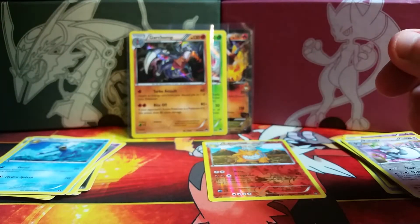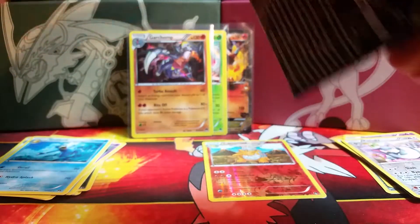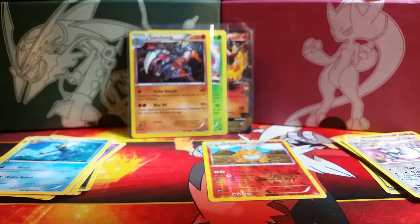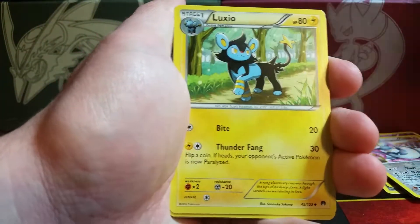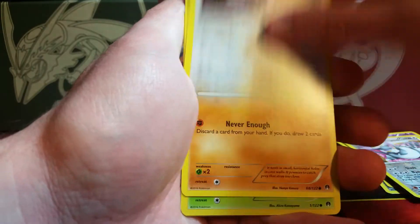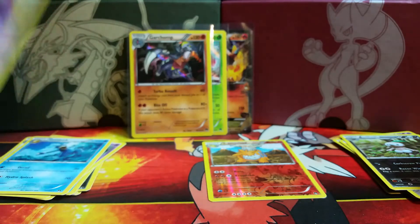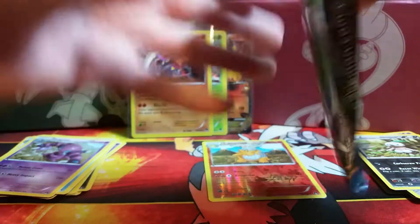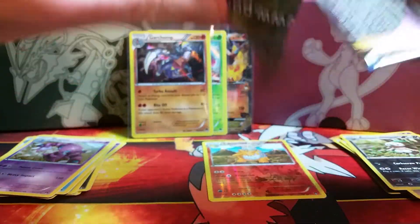We have seven packs to go — hopefully we manage to get a few more foils. I hate to have all the momentum from the first half go to waste. I'd love to at least get one of the Scizor cards — wouldn't complain if I managed the Ho-Oh EX as well. We have a Bursting Balloon, Luxio, Arcanine, Psyduck, Phantom, Glameow, Gibble, Chikorita. The reverse holo is a Nuzleaf and the rare is a Drapion. Overall these packs have been opening pretty nicely.